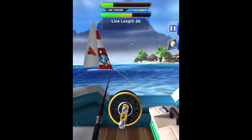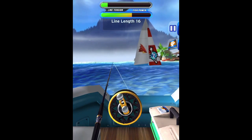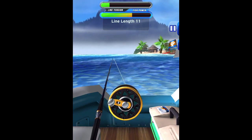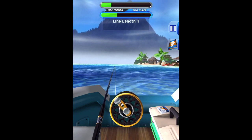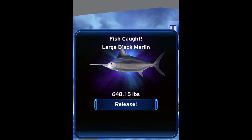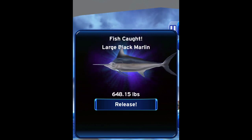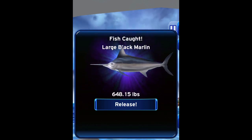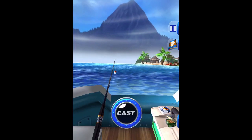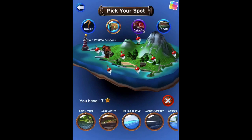Oh my gosh, we're losing it on the first try. Let's see if we can get him. Oh my gosh, we're so close. We're almost there. We got the large Black Marlin! 648.15 pounds — that was my first try. A large Black Marlin. Wow, that's a big fish. It looks like the Blue Marlin, but it's a Black Marlin. That's a great fish. We got our first Black Marlin on the first try!